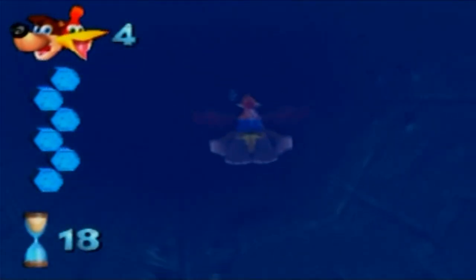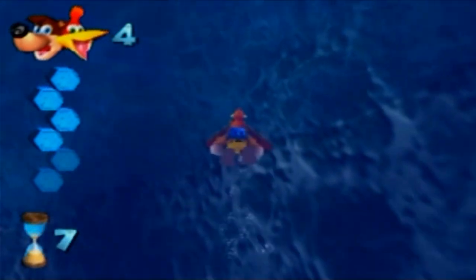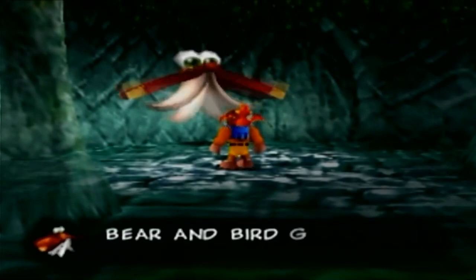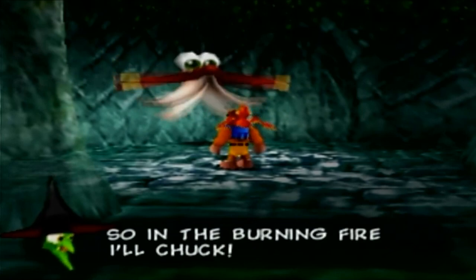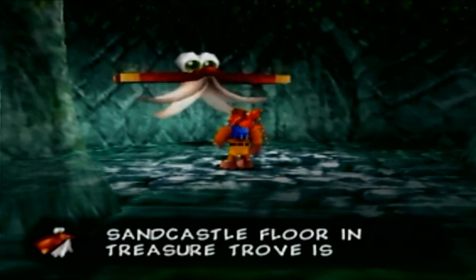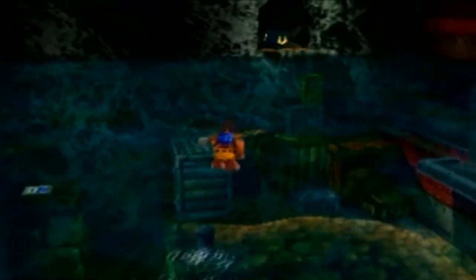Swim for the monster mouth. Over here is an extremely well-hidden entrance to a cave, and it's Cheeto again. Cheeto's rhyme: 'That treasure book has pushed its lock, so in the burning fire I'll chuck. Find Cheeto — code you must enter on sandcastle floor in Treasure Trove Cove is gold feathers.' So now we're going to go to Treasure Trove Cove and enter those two codes.